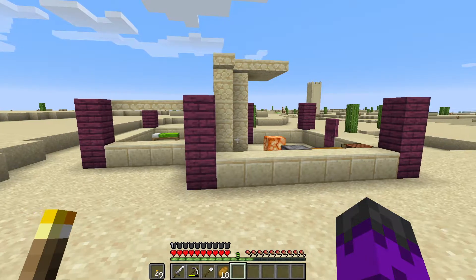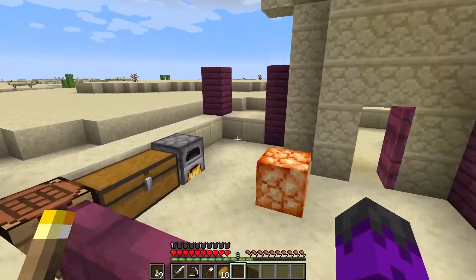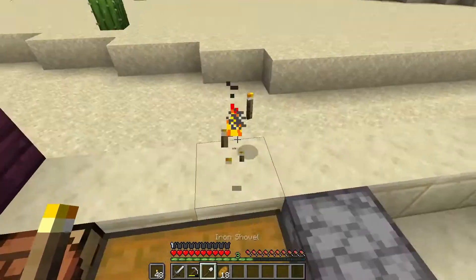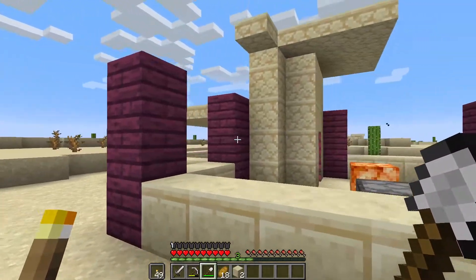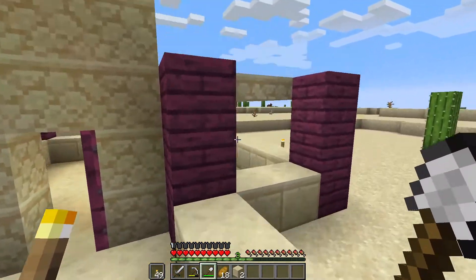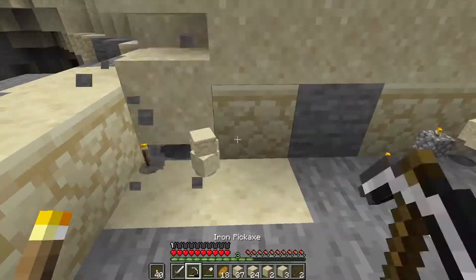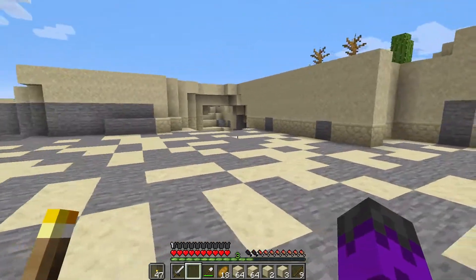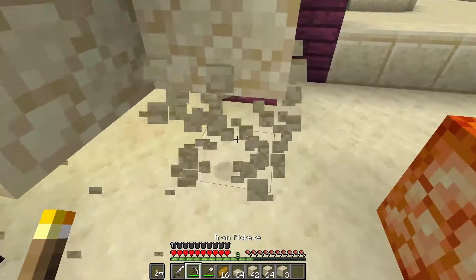I am vowing that I am going to get this house done today — by the end of the episode you will see this house finished. So I'm going to go mine up so much sand, more sand than I have ever mined before, in an effort to get as much sandstone as possible so I can finally get this thing done. Check out this quarry I've made; I've got a decent amount of sand so hopefully this will be enough.